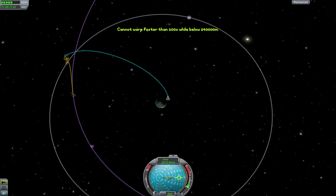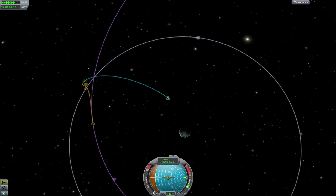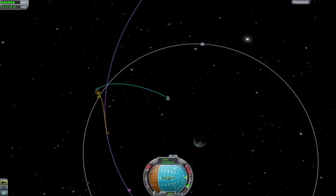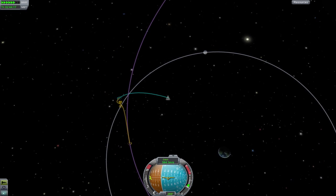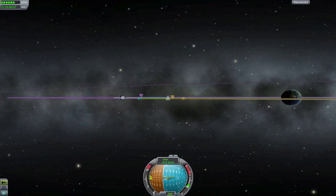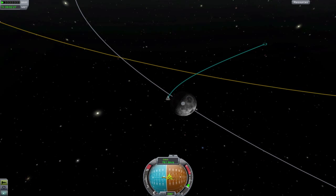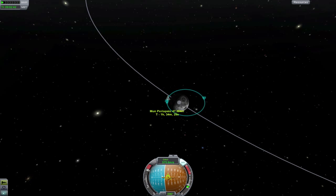Now that we are on an intercept course with the moon, what do we do when we get there? Well, if you don't act fast, you'll leave the moon's sphere of influence and fall back into Kerbin's gravity well. Or, even worse, get slingshotted off into a solar orbit. You need to slow down to actually be captured by the moon and stay in orbit. To do that, you should wait until you're at the closest point to the moon and burn retrograde until you find yourself in an orbit.